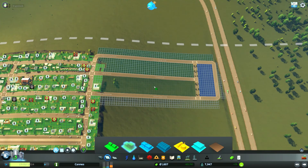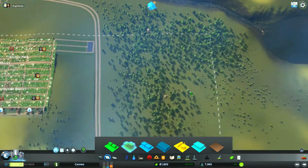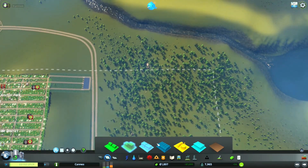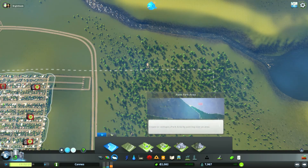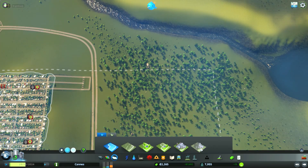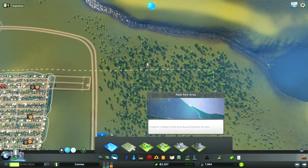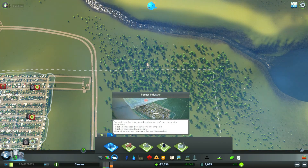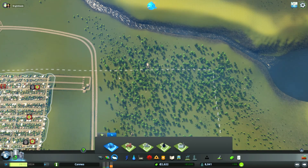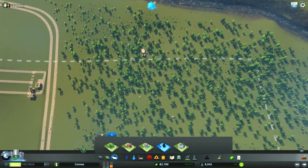Let's put in the high density commercial here. So we got a lot of woods out here — if we go into districts, we can use the park one later. I'm looking for the forestry option. Okay, why is it not letting me paint that? Is this not considered a forest where we could do forestry? Maybe we can't do forestry here.